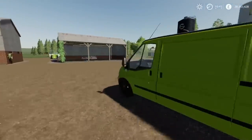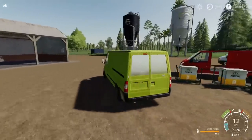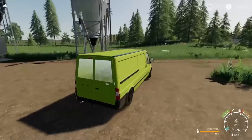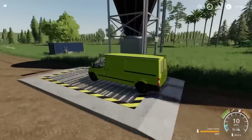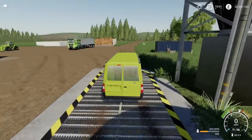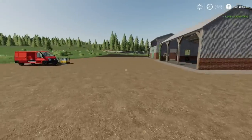So if I take my milk van — I don't know why it's in class green — the sell point I've got here is a buy-anything silo, or the multi-buy silo point, and I've got the multi sell one as well. These are mod placeables, so I can unload my milk right at the back, like so. Very cool update, I like that a lot — that's very nice indeed.